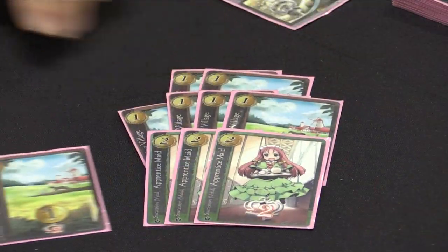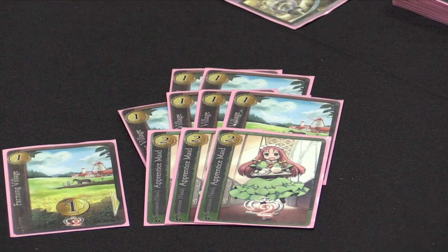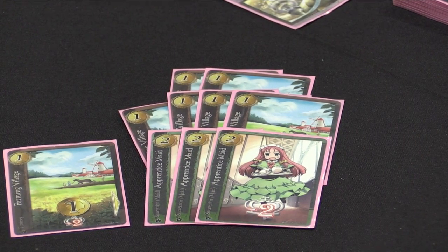Like most deck-building card games, you start out with a starting deck. You get three apprentice maids — they are essentially your bumbling maid that really doesn't do much for you. So if you're the traveling vagabond, they're constantly being clumsy; it's like a Disney movie. And you have your farming villages — they're what's going to generate you resources.